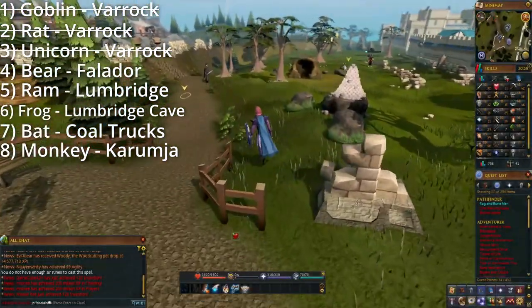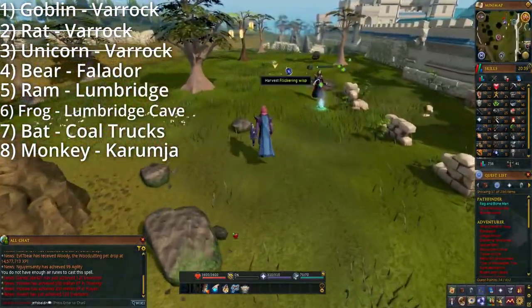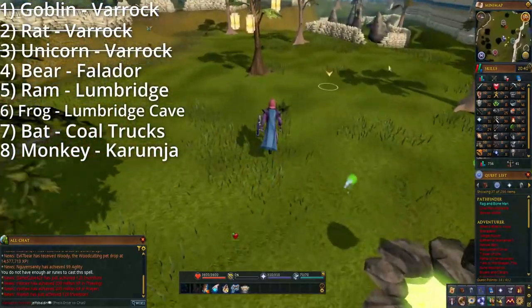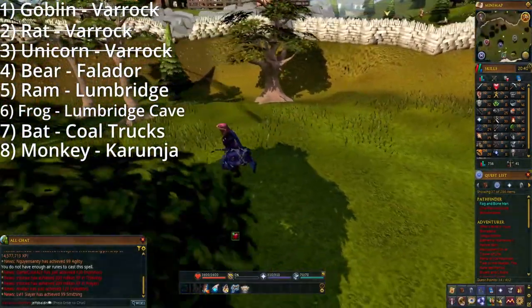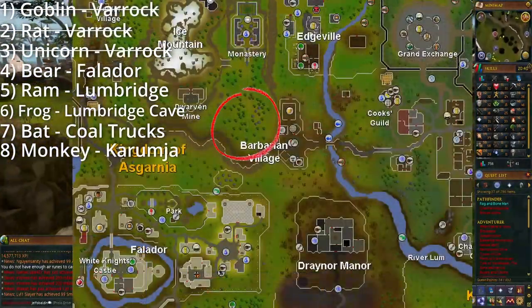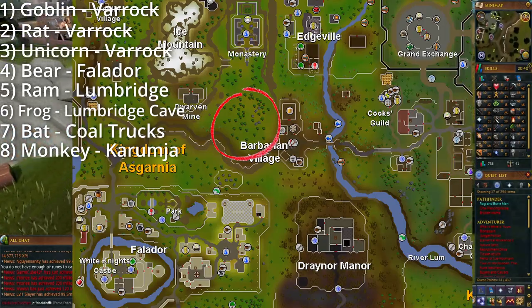When you finish collecting those first three, port on over to the Falador lodestone and start trekking towards the barbarian outpost. You should see some black bears roughly halfway there. Due to my extremely derpy mix-up, I'll just show you guys on the map where to find this bear.